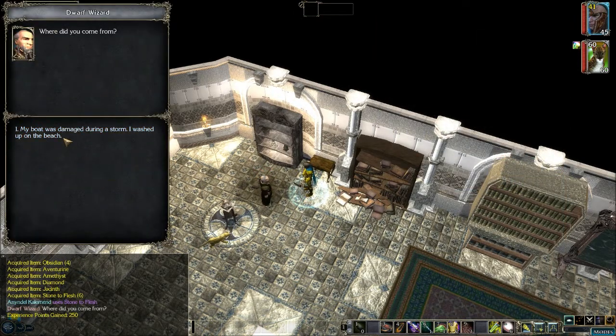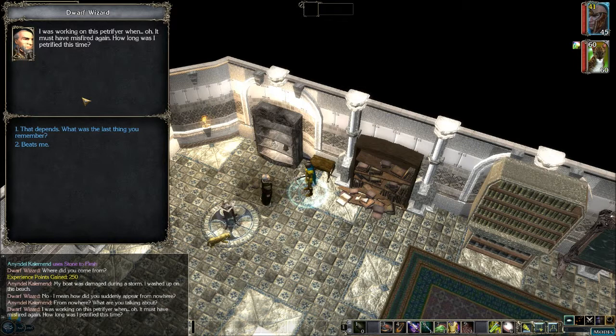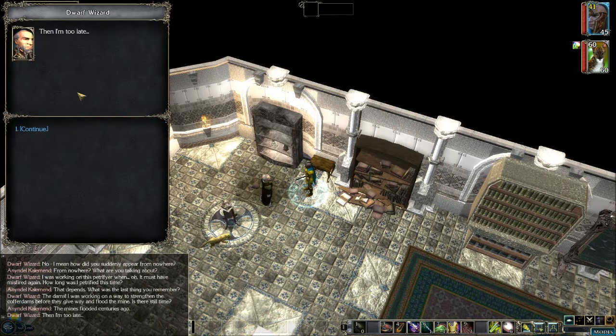'Where did you come from?' 'My boat was damaged during a storm — I washed up on the beach.' 'No, I mean how did you suddenly appear from nowhere?' 'From nowhere? What are you talking about? I was working on this petrifier when — oh, it must have misfired again. How long was I petrified this time?' 'That depends — what was the last thing you remember?' 'The dams. I was working on a way to strengthen the cofferdams before they gave way and flooded the mines.' 'Is there still time?' 'The mines flooded centuries ago.'